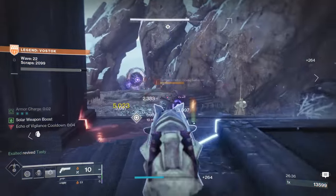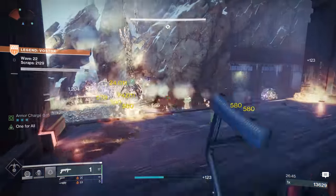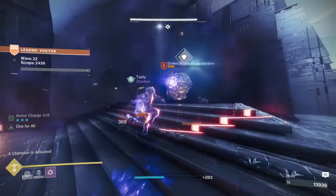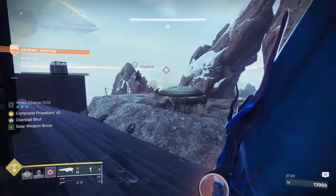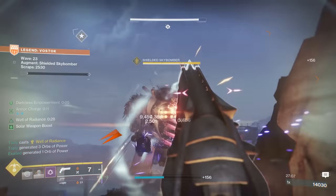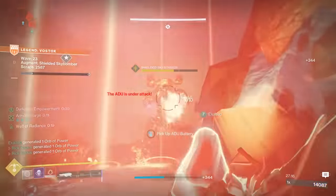Don't forget you also have an origin trait. The mountaintop didn't have one when it first came out — origin traits didn't even exist back then. Now you have the ability to get grenade energy while using a light subclass, or melee energy when using a darkness subclass. You basically get a mini version of demolitionist or pugilist while using this weapon, so you get passive ability energy. And when Bungie revealed Prismatic — the new subclass coming in The Final Shape — indomitability, the origin trait, is going to give you both grenade and melee energy when you're playing Prismatic. That is insane.